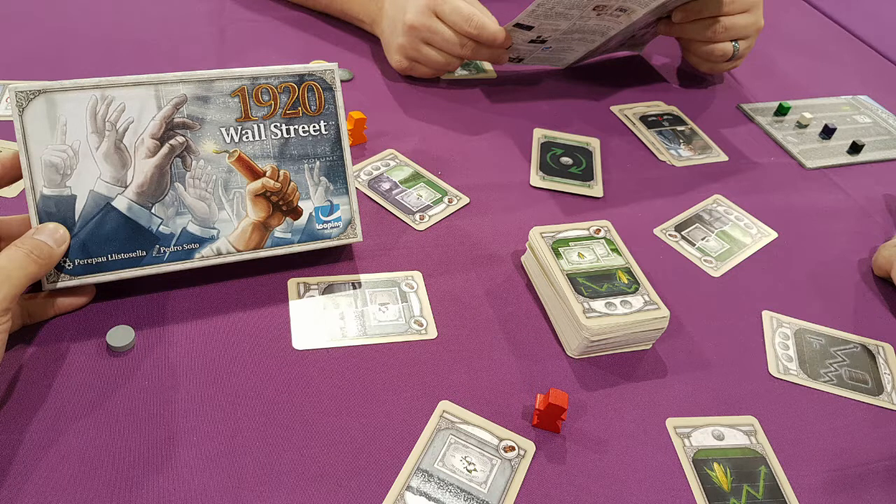This is a first impressions look at 1920 Wall Street, by designer Perepau Llistosella and publisher Looping Games. It's 2 to 5 players, takes about 45 to 60 minutes to play, and it was released in 2017. It is a pure card game.